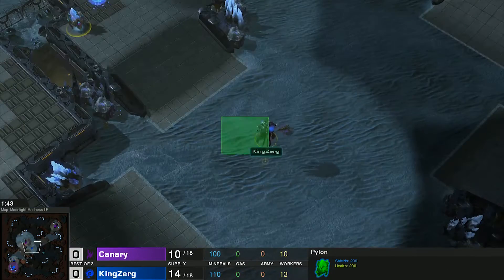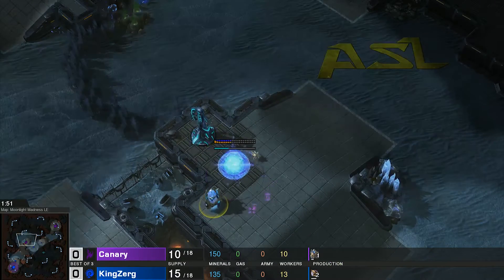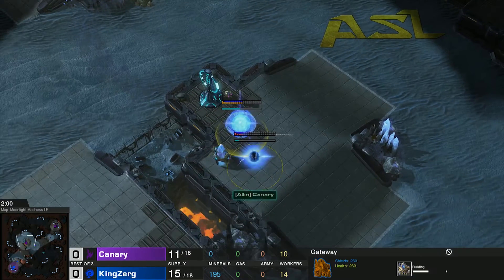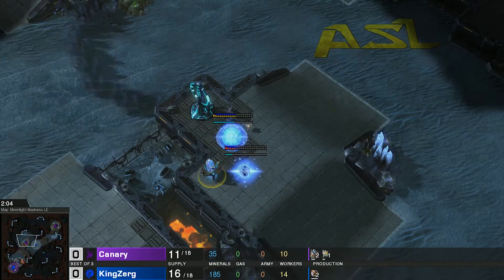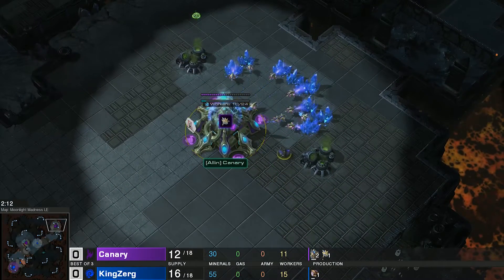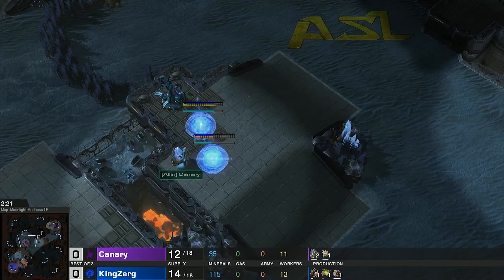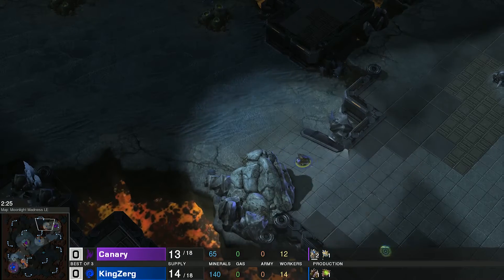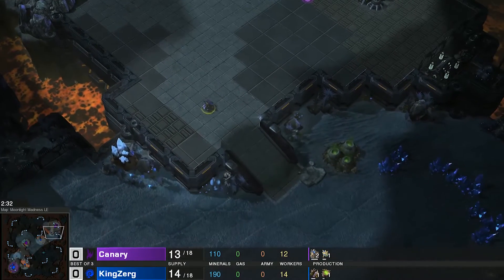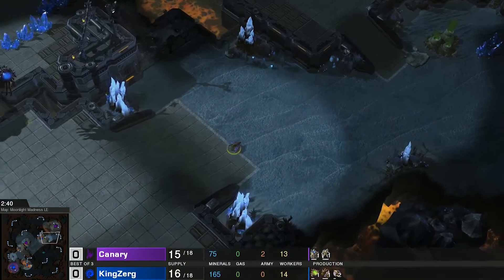This looks like a proxy gate — a proxy double gate. One cool thing is Canary spotted the drone going over to his side of the map, so maybe he knows something's going on. This is the scary part of the game where KingZerg is like 'where are your buildings?' We instantly see extractor into pool, and he knows something's up.